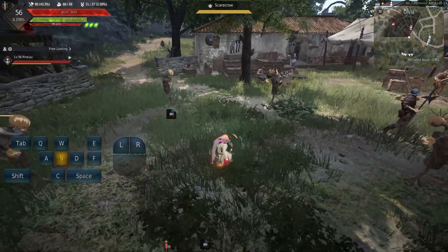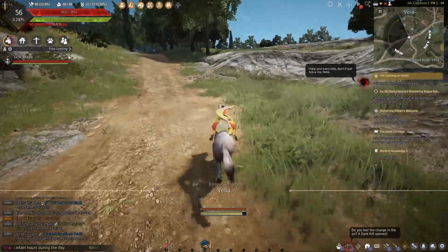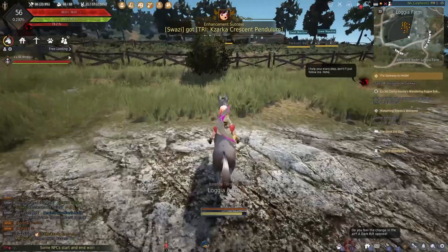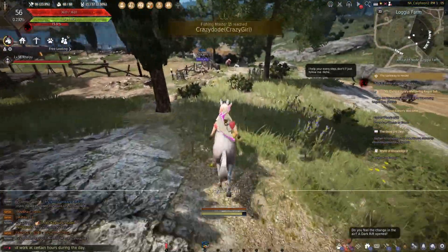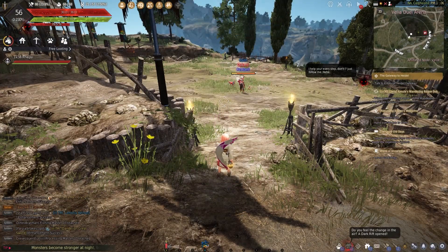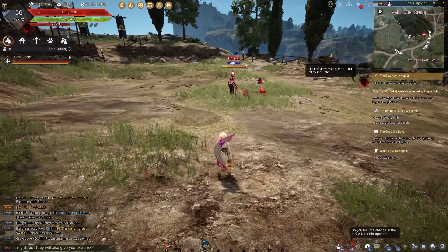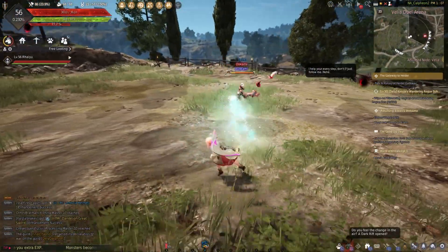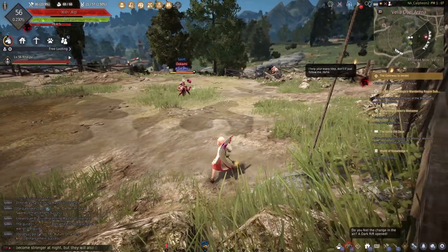Here's an example of me testing this skill with my friend — she's a fully geared witch. My SP is at 644 right now. After using the skill it dropped to 580, so that's about 60 drained. That was a miss though.